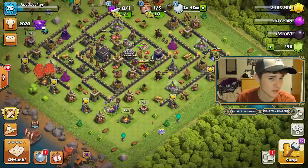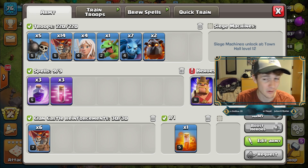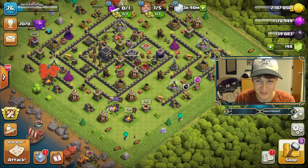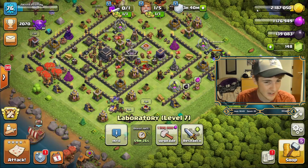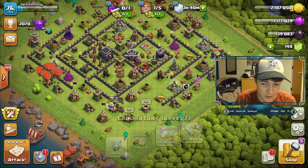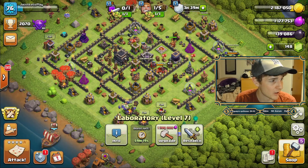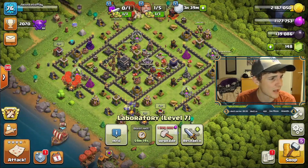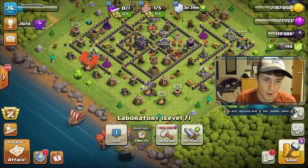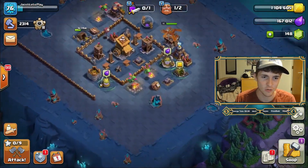One of our priorities is finishing up these Witches. We don't want to pop a Power Potion every single time we want to attack because look at the army right now — the Balloons are one level lower and the Lava Hounds are one level lower, which really isn't going to cut it if we're trying to push up to Titans League and eventually Legends League as a Town Hall 9. The first upgrade I'm going to do is probably that Lava Hound, since we do have that extra Dark Elixir.